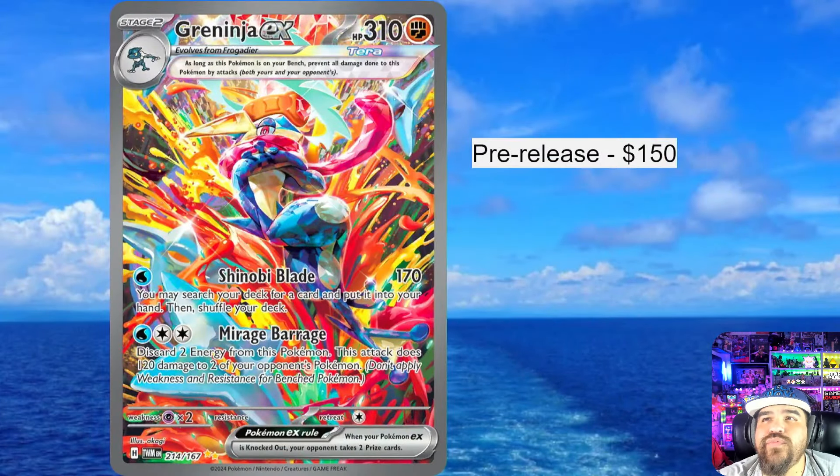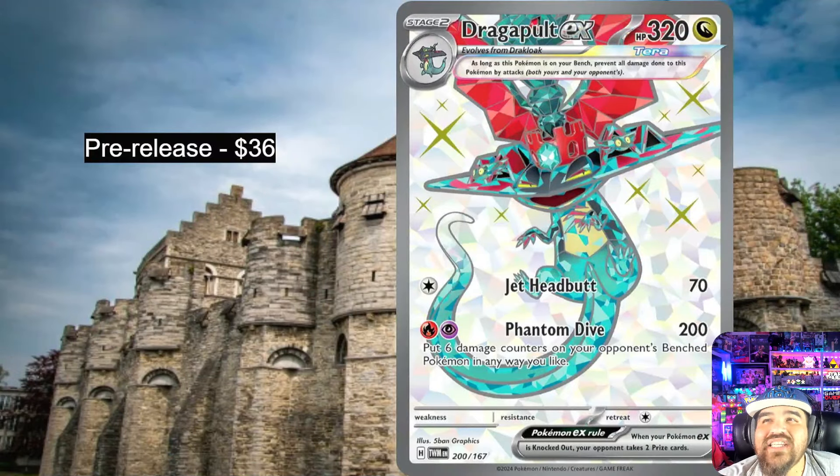Greninja EX is a beautiful card. I love this artwork — it's not quite like the Giratina art style but it's kind of cool, like a splash of everything everywhere. It kind of looks like Splatoon. Pre-release price was $150 and I think it's still in the $100 range even on release day. Dragapult EX has actually gone up during pre-release to $36 — it's going to be a very playable card. I don't think it'll drop as much in price, but at some point it'll be around $25 for a while.